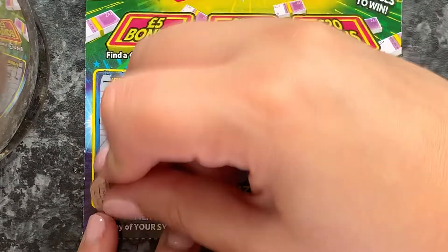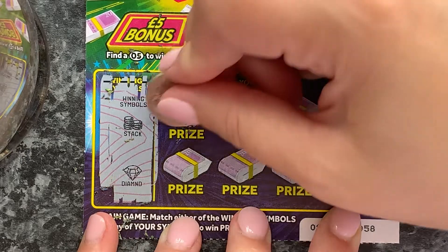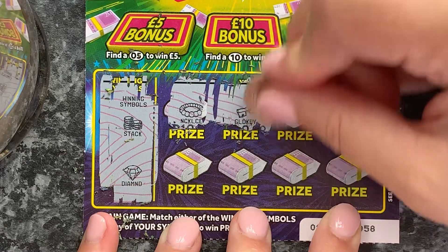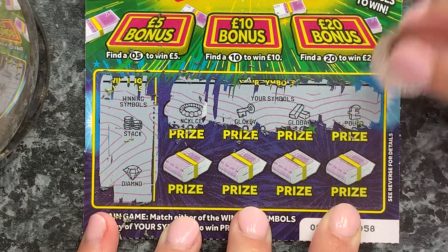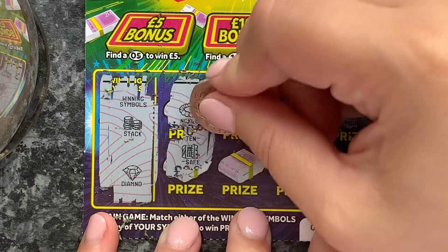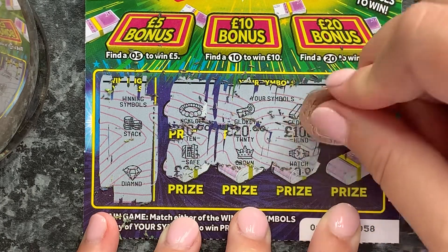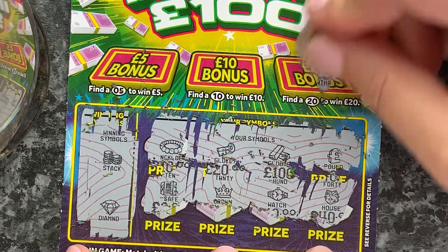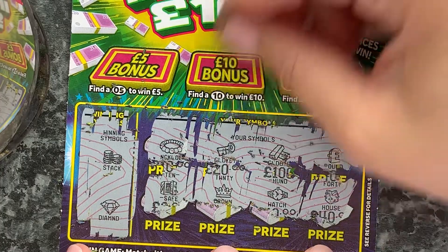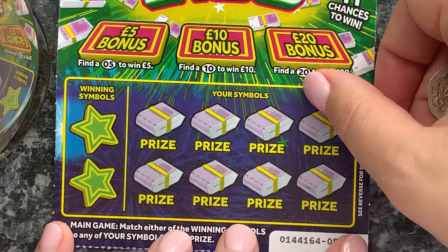So the winning symbols are diamond and a stack. We've got necklace, gold key, gold bar, pound, safe, crown, watch, and a house. Okay, can we get anything on the bonuses? No, no, no — nothing on the first one.